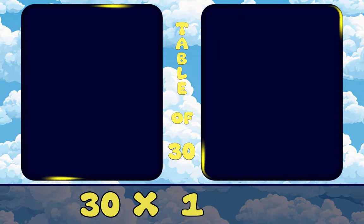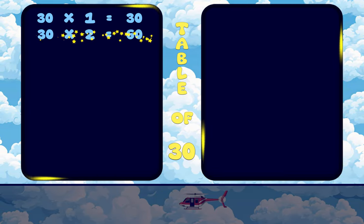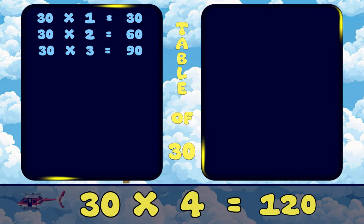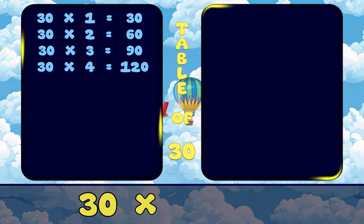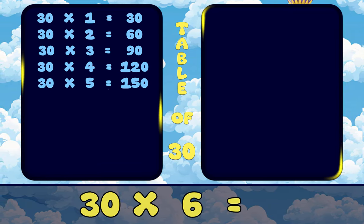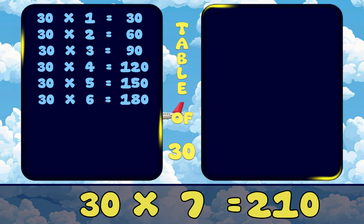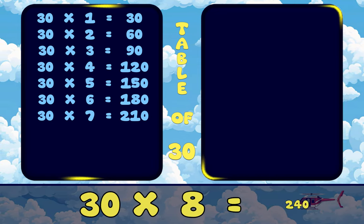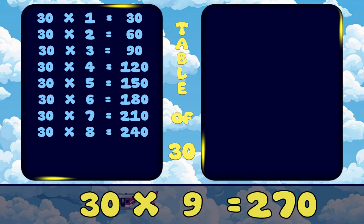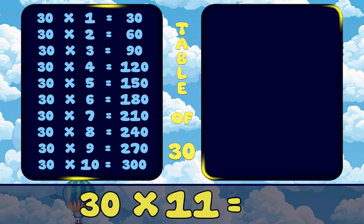30, 1's are 30. 30, 2's are 60. 30, 3's are 90. 30, 4's are 120. 30, 5's are 150. 30, 6's are 180. 30, 7's are 210. 30, 8's are 240. 30, 9's are 270. 30, 10's are 300. 30, 11's are 330.